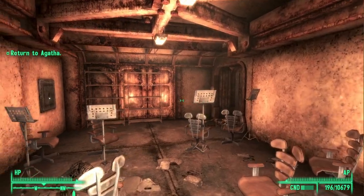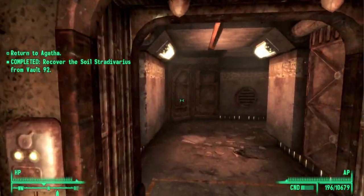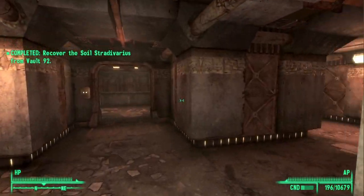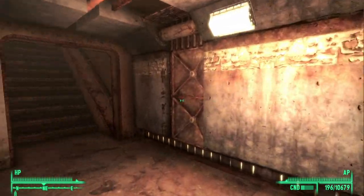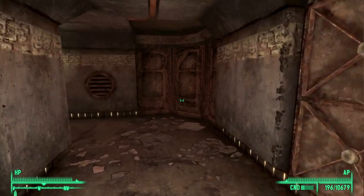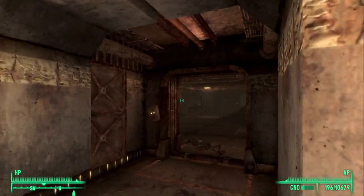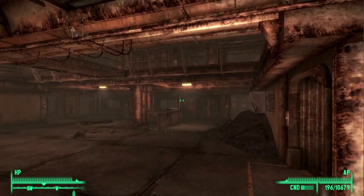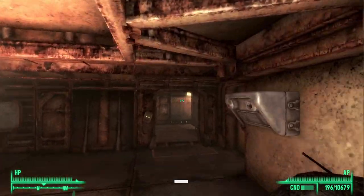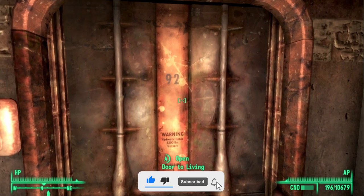We will now need to go and collect the music sheet. Go ahead and exit this area of the vault — we're just going to retrace our steps. Go back up the stairs, take a left, and we should go back up to the lobby area of the vault again. Now that we're back in the lobby area we need to go into the living quarters of the vault. To do this just head west and go through this doorway.